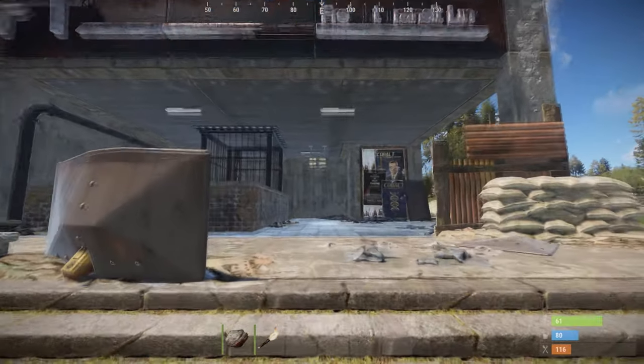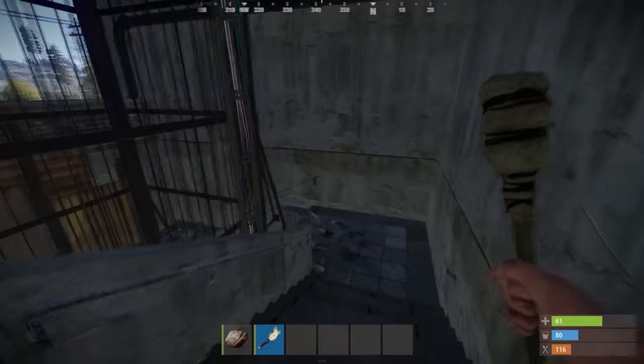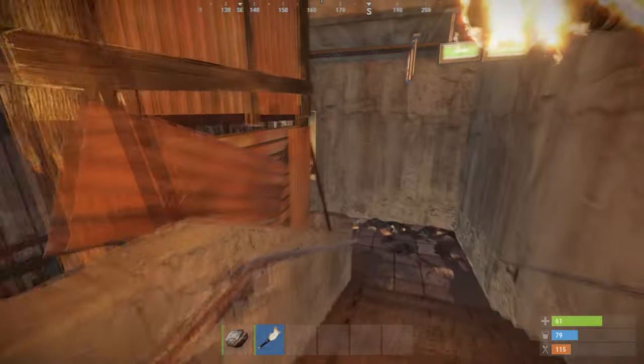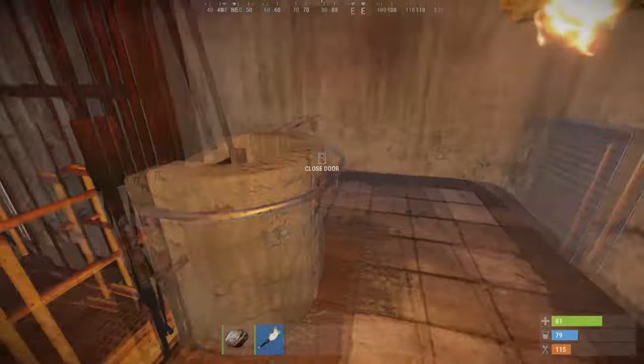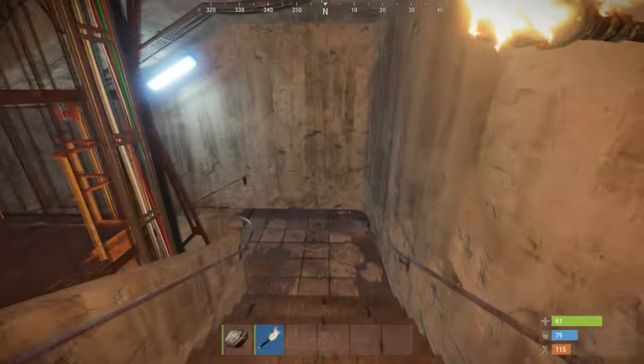Getting to the rail network itself is a bit of a chore, as we have to traverse several sets of stairs, or alternatively ride the death box — sorry, I mean the elevator — down. The elevator is the faster route down, but I was only half joking when I said death box, as I'm sure on more popular servers it will be a great way to pick people off.